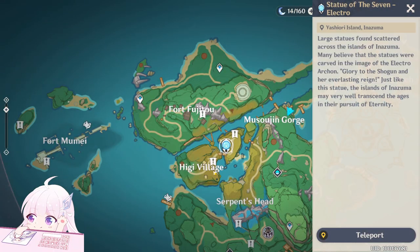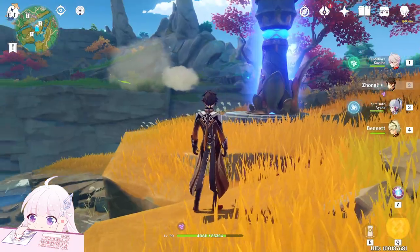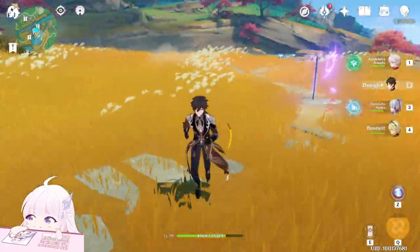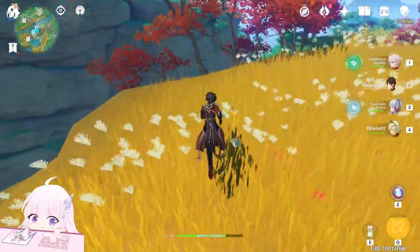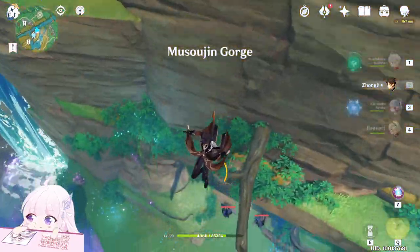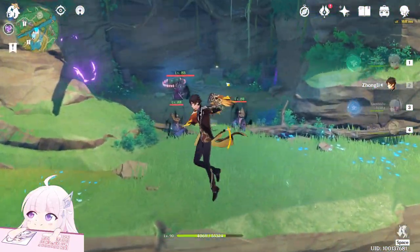After this one, teleport to the Statue of the Seven. Go behind you in this direction, jump down — you will see some enemies and the page is right there.